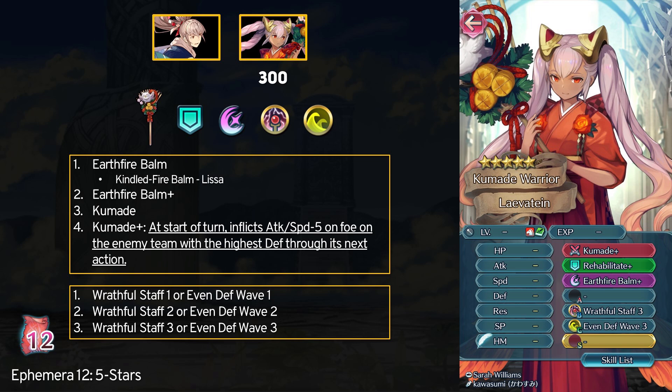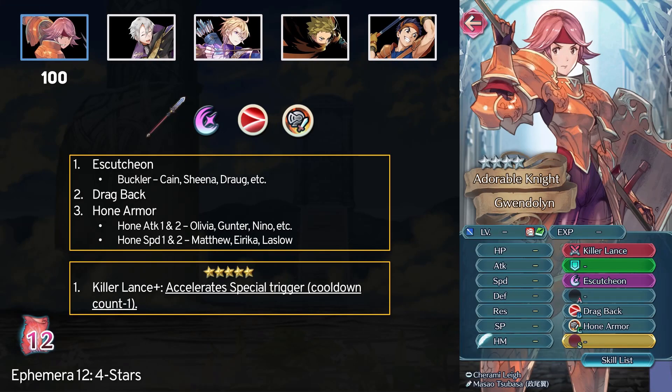You can also grab Rehabilitate Plus, however Earth Fire Bomb Plus and Kumade Plus are both much rarer. The big ticket skill for this banner is most certainly Wrathful Staff 3. This lets healers deal full damage and most commonly pairs with the Dazzling Staff refine on the staff weapon. Very good skill for offensive healers, but unfortunately if you get all 3 tiers you won't be able to get the plus versions of Earth Fire Bomb or the Kumade Staff. That said, free Wrathful Staff is a good deal for anyone looking to build up an offensive healer.